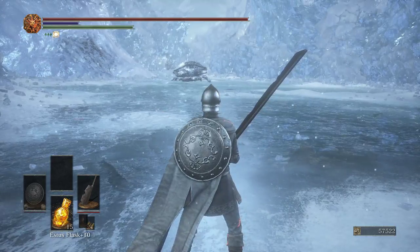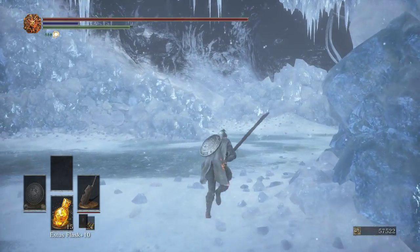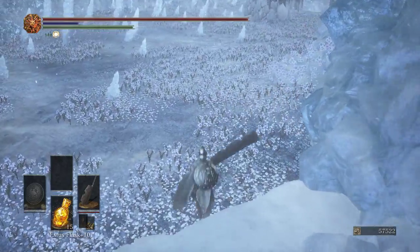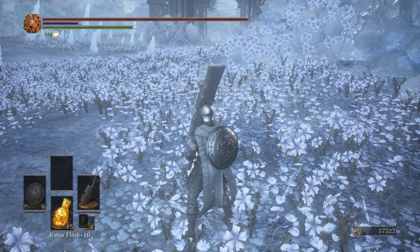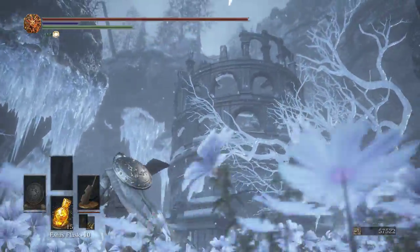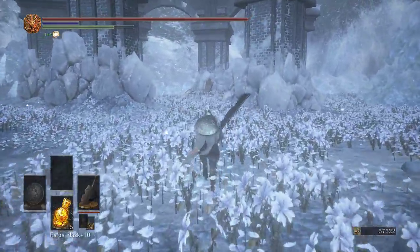We can see a crab there. We'll explore that area in a second. For now there's actually a boss over here. It's kind of a neat little area - we have all these flowers down here, we have the frozen wood kind of like the chaos, we have this coliseum type thing, and underneath we have the boss.